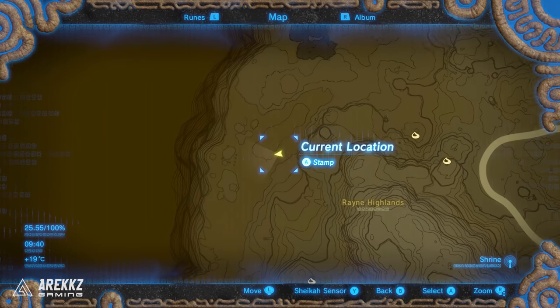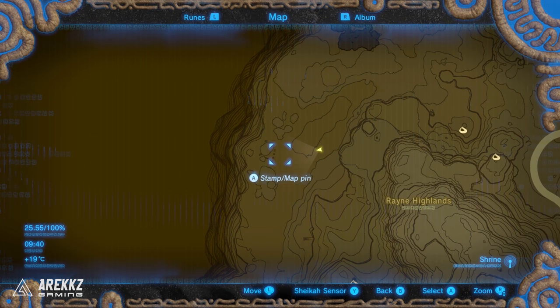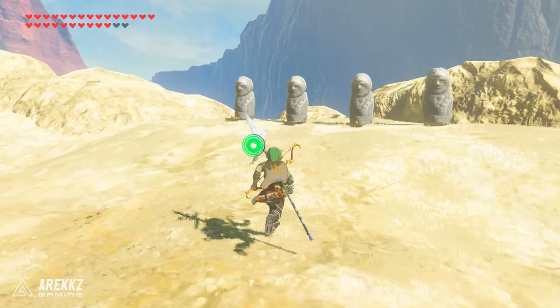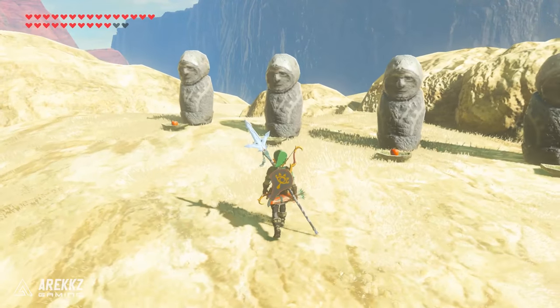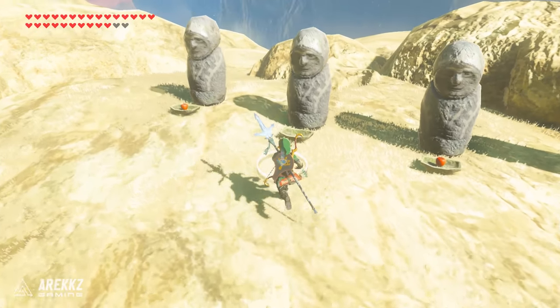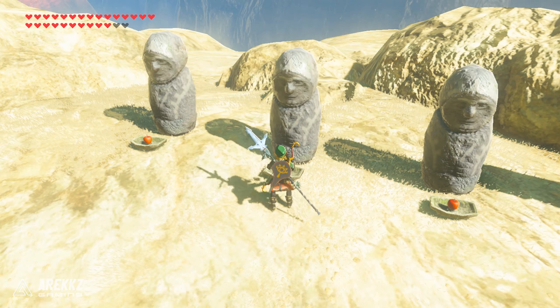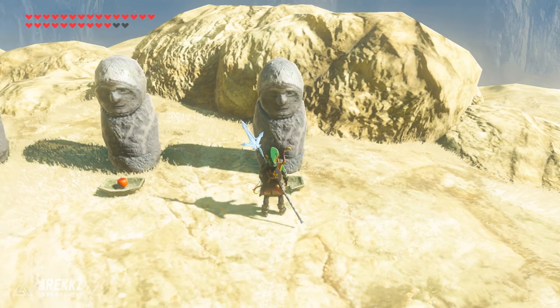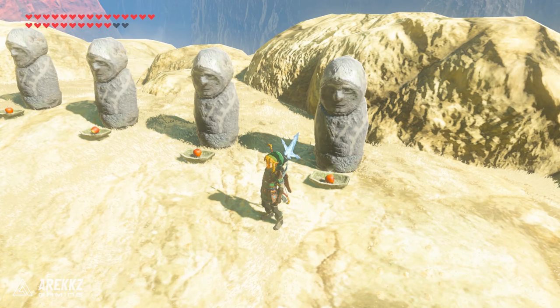Continuing further west, if you look on the map you can actually see these four little dots — this is another food offering puzzle. Earlier I said you should take the apples, and the reason for that is because for this one you need two apples. If you happen to not have two, grabbing them from the previous puzzle will let you solve this one. Place down your two apples in the two statues that don't have fruit and again your Korok will appear.